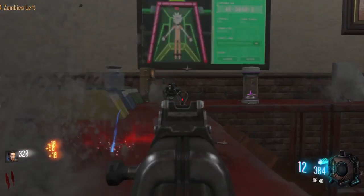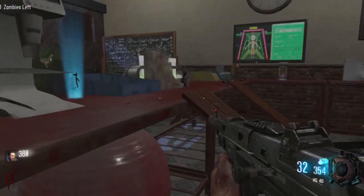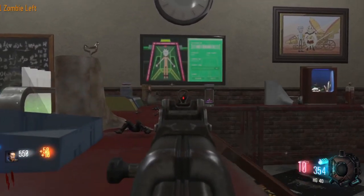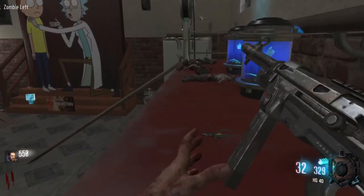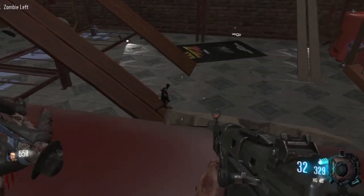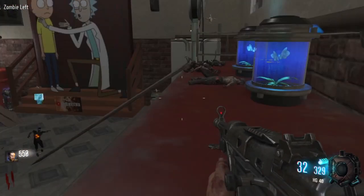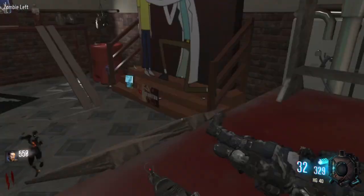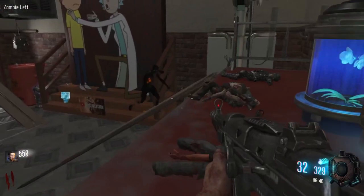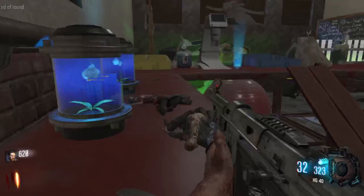I'm going to kill them down here and start getting these ones filled up instead of waiting for them to come up. I can kill them and they'll start filling up the ones down there. I have to be careful - they can come up from anywhere, so I could get trapped here, which would be bad. First perk I'm going to get is jug because you need jug first if you want to survive. Let's get to round three.